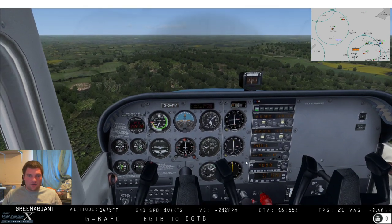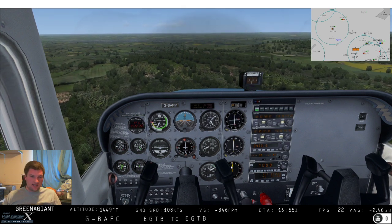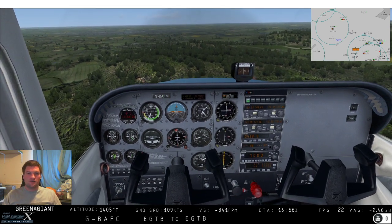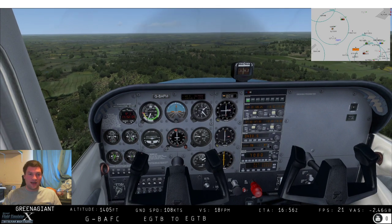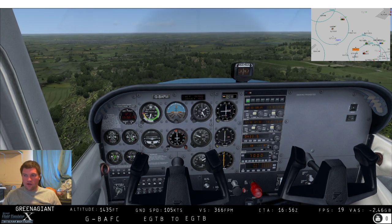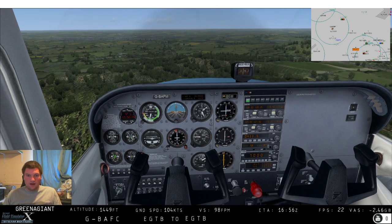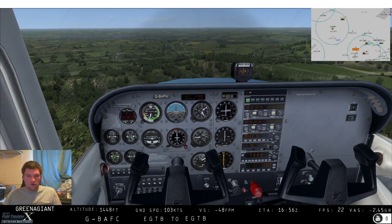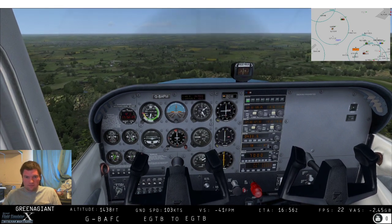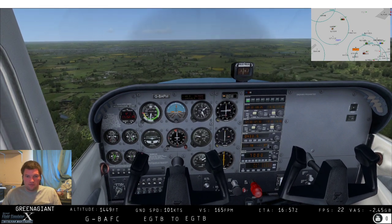There's no distance information from an NDB - we have no idea how far it is. The only indication we'll get is the closer we get to it, the more twitchy this needle's going to get and it's going to start spinning all over the place. Obviously I can see the moving map over here that you can't see, but I'm trying not to look at that too much - it sort of takes away from the realism. There's no point doing NDB nav if I'm just going to look at the moving map.